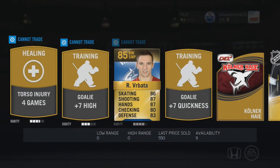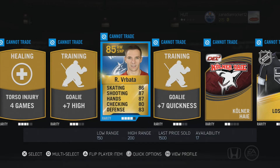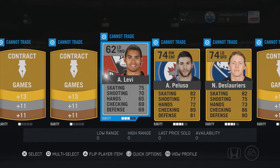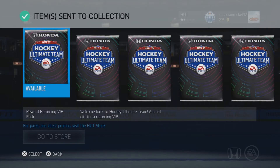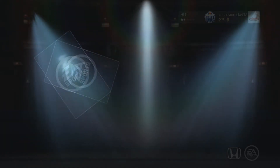Radim Vrbata — that's a nice pull! The Canucks paid a little bit too much for him in the offseason, but he's an 85. I hear he plays pretty good — 87 shot, 87 hands, 86 game. That's pretty good! Awesome — other dusters to finish off the pack, but hey, Radim Vrbata! I finally have a first-line player on my team. Finally — it's about time. We've opened almost 20 packs now.